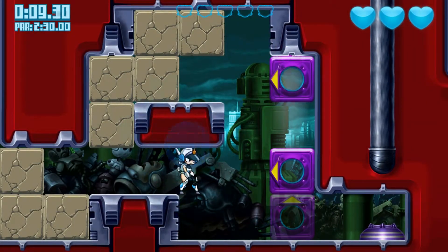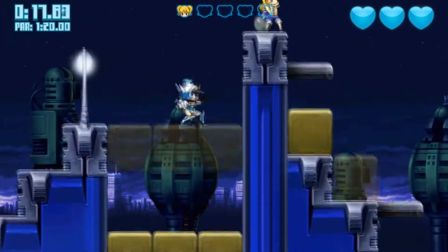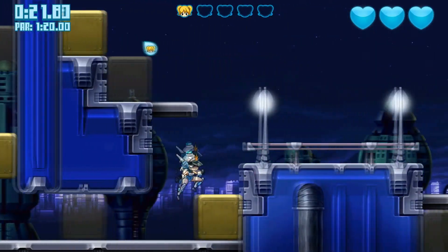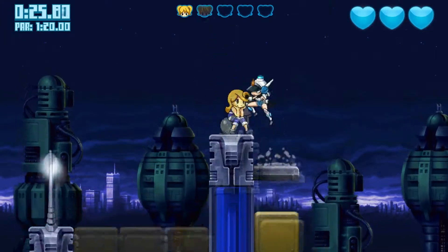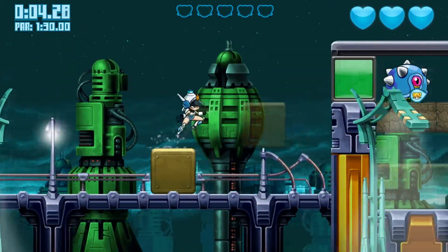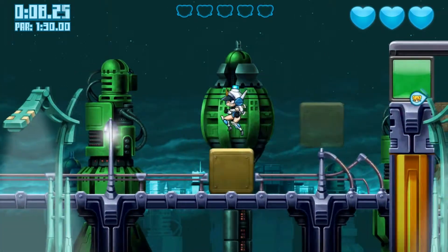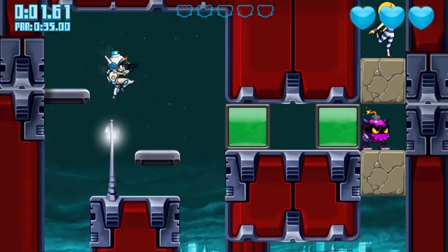Mighty Switch Force has you playing as a cyborg police officer where the goal is to capture 5 escaped convicts. Each level requires you to capture all 5 before the robot picks you up and flies you to safety. You're basically in control of the many blocks throughout Mighty Switch Force. The most normal block is one that you can make invisible by hitting the A button — but be careful, because when you make a block go invisible it can make blocks that were already invisible come to life.